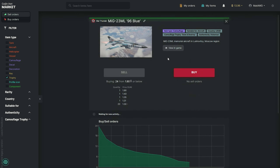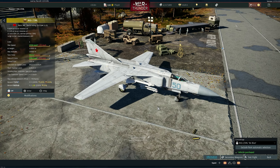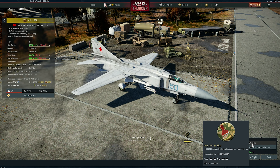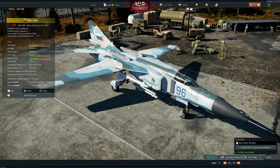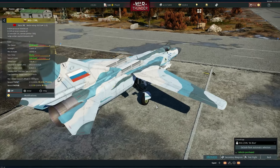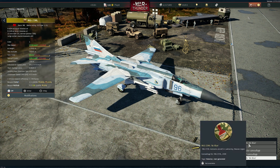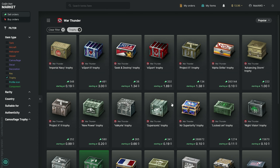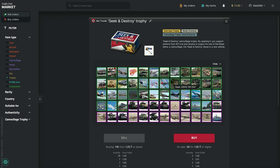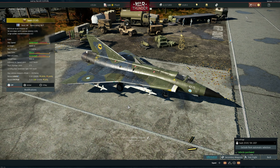We have a Beaufighter one and a MiG-23. The MiG-23 one — '96 Blue' — is actually a historical memorial aircraft from Lukhovitsy in the Moscow region. It's a modernized commemorative camouflage for the MiG-23 with the Russian flag instead of the Soviet one. It's kind of cool, though I prefer the Soviet one I normally use. This one is historical, and I love historical skins.